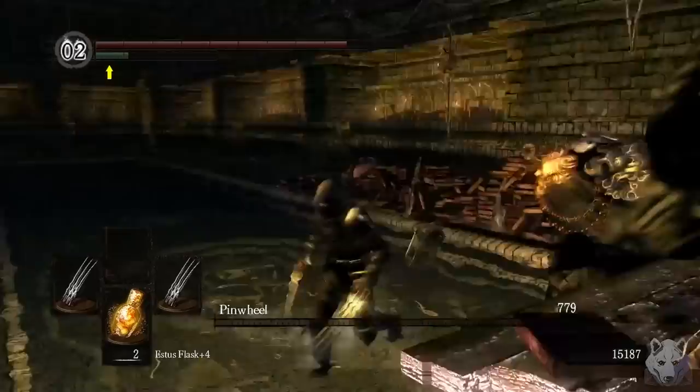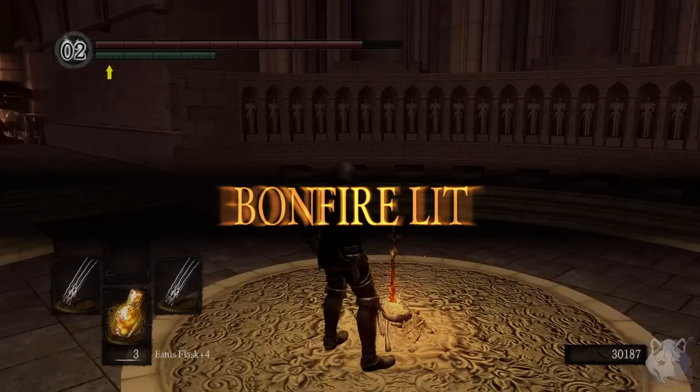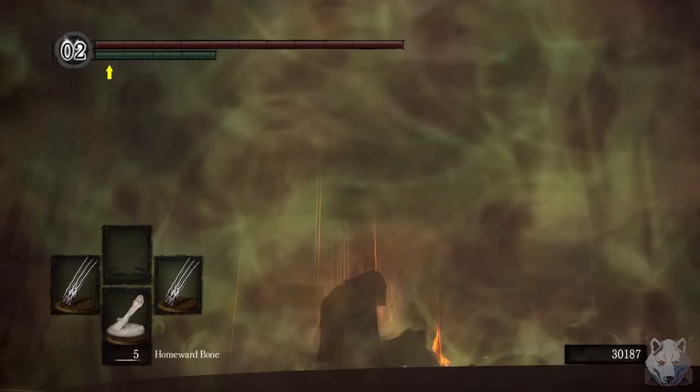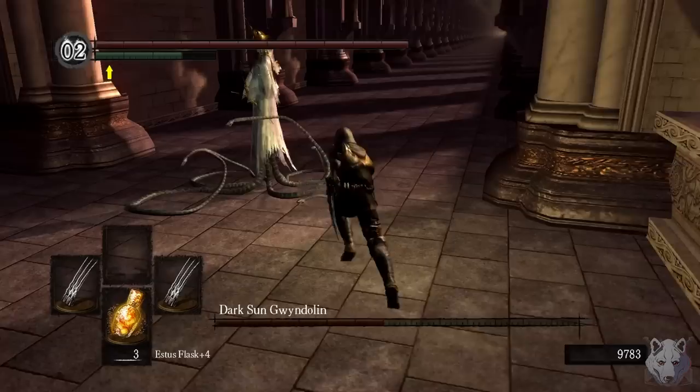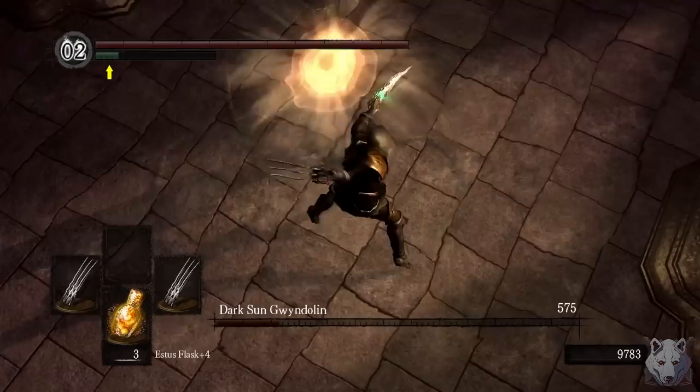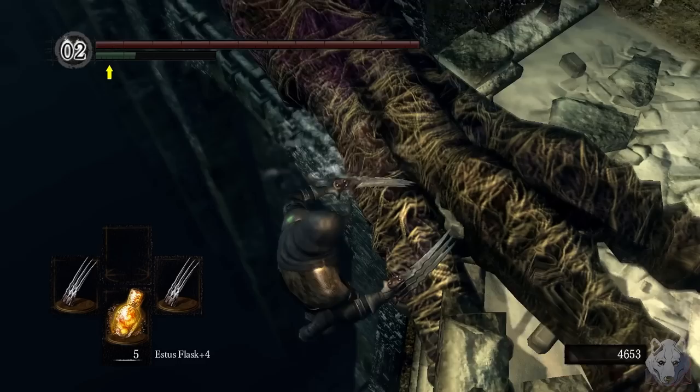Before then, I think we should take on a few more optional bosses, so we head over to the Catacombs to take on Pinwheel. I don't have to make a joke here because Pinwheel is the joke. We grab the Darkmoon Seance Ring and warp to Anor Londo. There's a gargoyle blocking the bonfire, but I guess he can live. Dark Sun Gwyndolin isn't really a problem — annoying with all that teleporting, but after we run him down, he too falls to our mighty fisting.